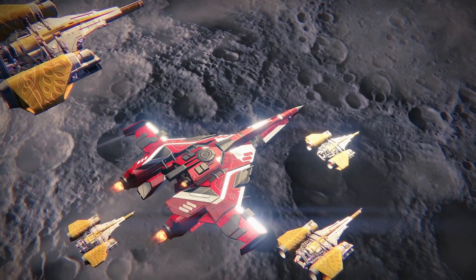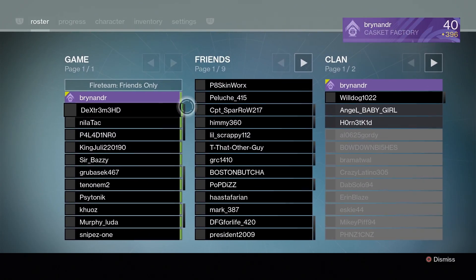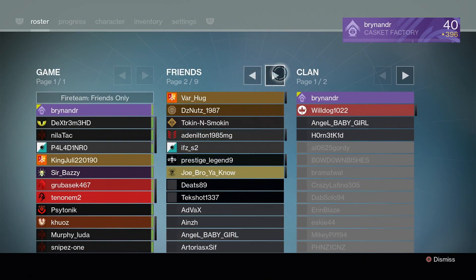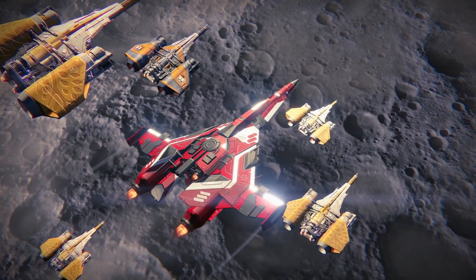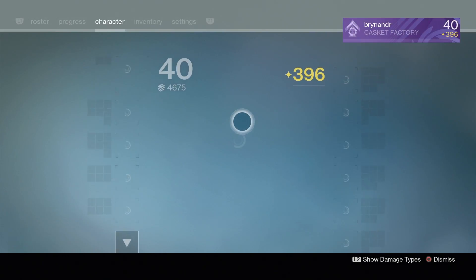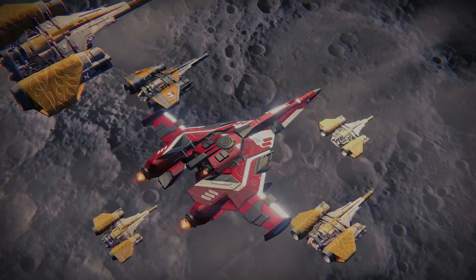How has everyone got the Iron Banner ship? Everyone's already maxed out their book and I'm struggling. There are a few things I haven't done yet — gotta beat the raid on hard mode, and I've got to do 20 hard missions on the campaign. I can't really be bothered to be honest. I'll just keep doing the first mission over and over, just keep doing the Fellwinter mountain mission. I'm using Arc Blade because...